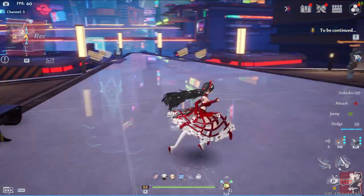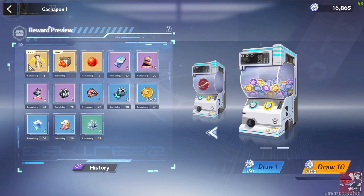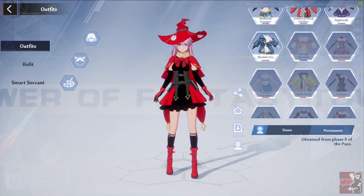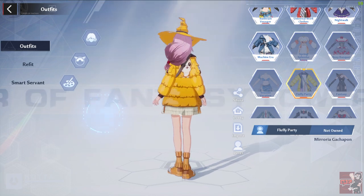If we look over to the right again you'll notice that this one over here gives you the 10 red nucleus. So if we actually go into our costume we will see the costume just here — once you collect the two pieces each, this is basically the outfit.